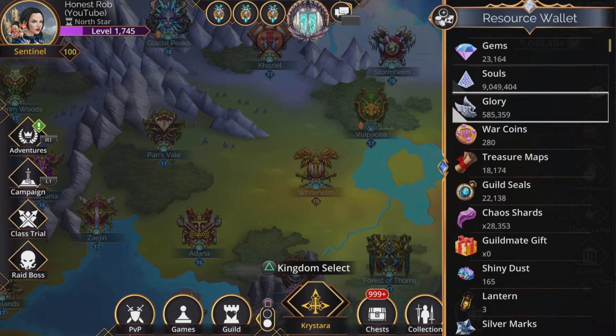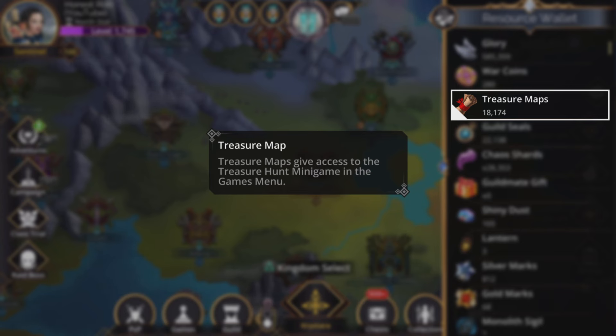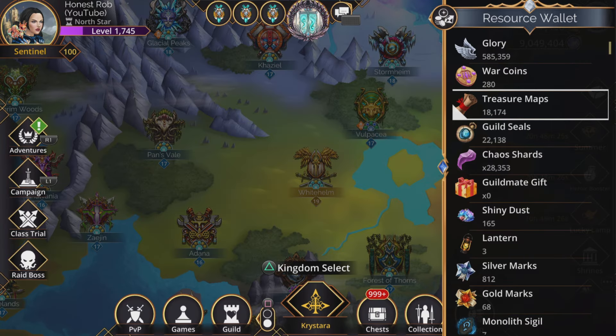If we go to Resources, we build up a massive amount of these things and all they're good for, initially, we think, is basically to give access to the Treasure Hunt minigame in the games menu. This is a bit of a love-hate thing, Treasure Hunt. I actually don't mind it myself, but a lot of people really can't stand it. So what do you do with that massive excess of treasure maps? Because they just build up and we can't do anything with them, can we?